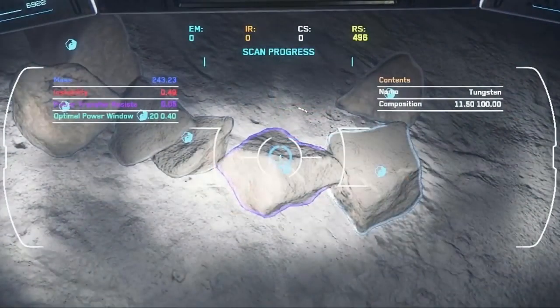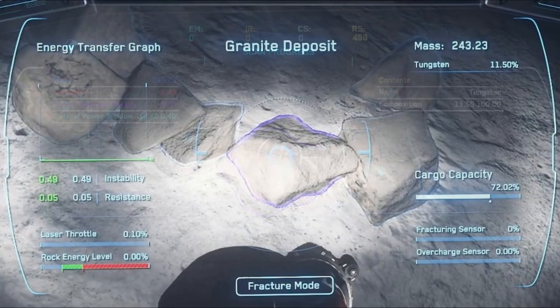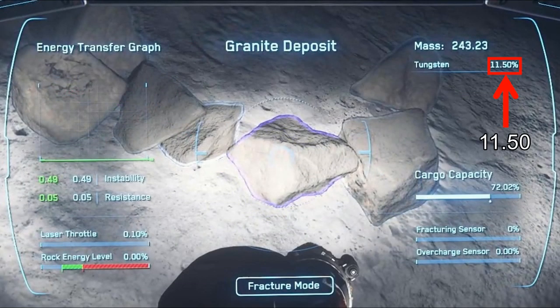So where does this come from? On your scanner there's a whole variety of information — there's information about the mass of the rock, and over on the right there's the percentage of ore in the rock that we're used to seeing. It's the same value that you get when you pull out your mining laser and look at the rock.